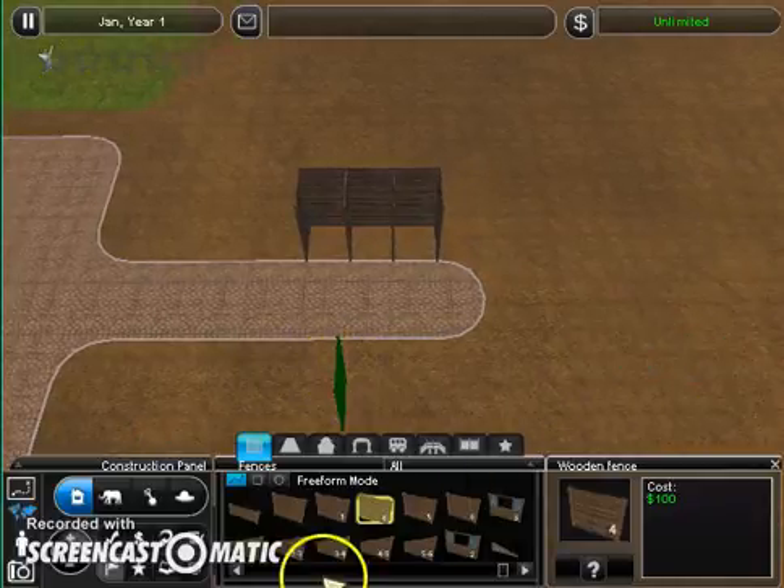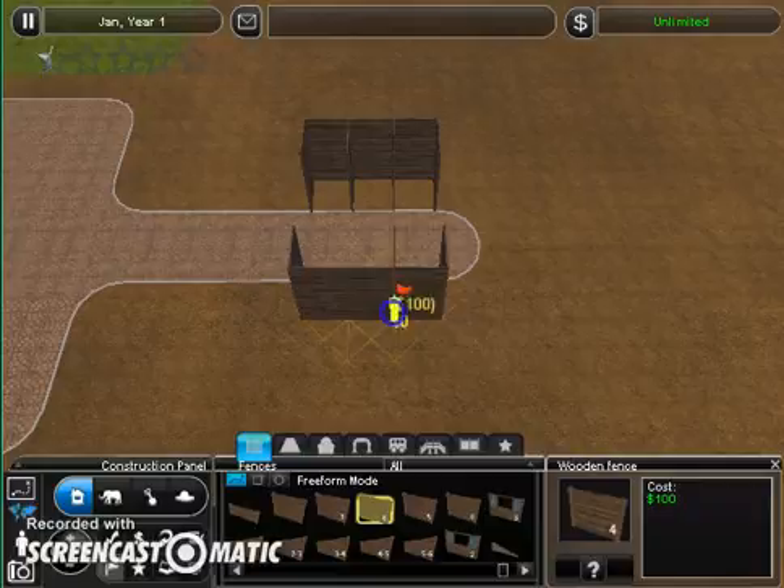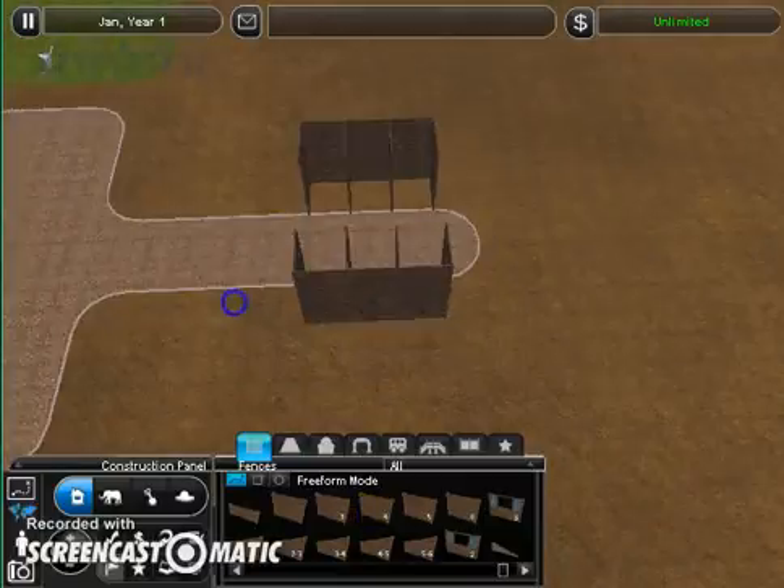I don't really know what animals are going to be doing. I think I want to just do each animal at a time, but at the same time I want to put them all into sections — like a big cat area, you know, et cetera.